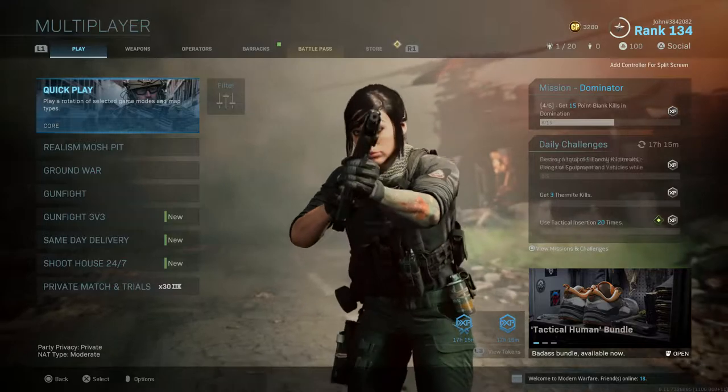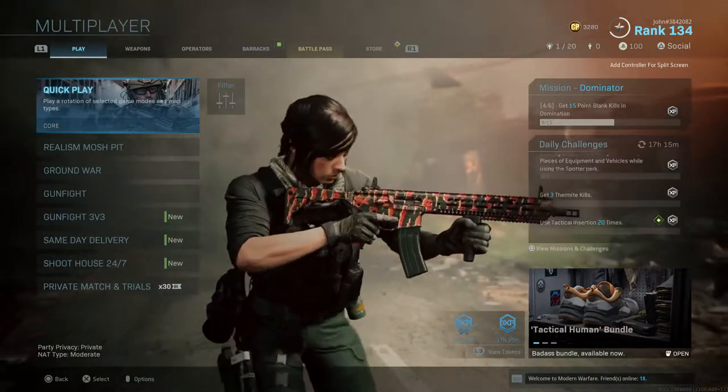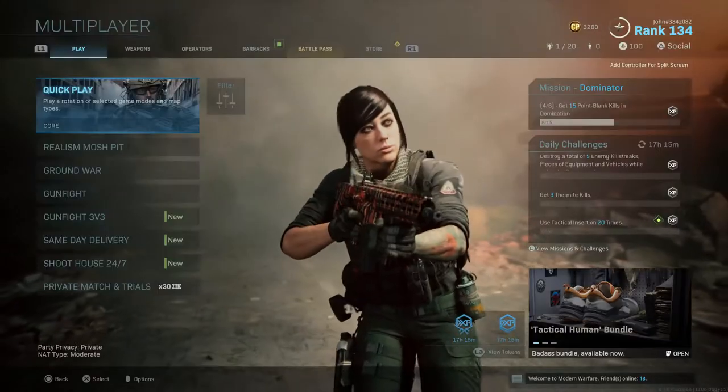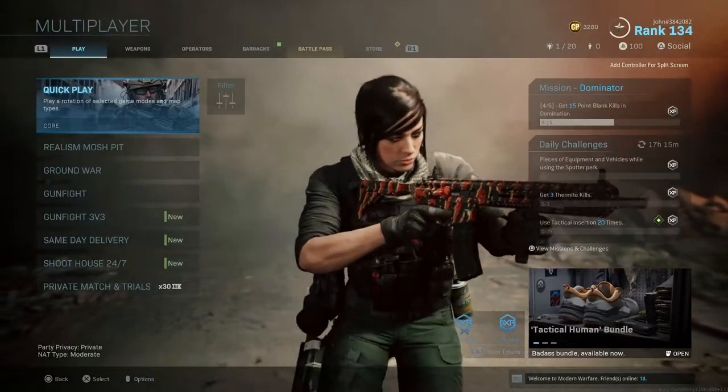Alright, what is going on everybody? It's John here, and I'm back with another Modern Warfare video. Welcome back to another episode of Road to Damascus. This is episode 7, and in this episode we are going to be unlocking gold for the M-13.